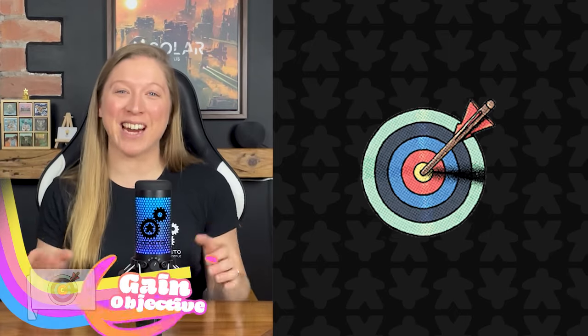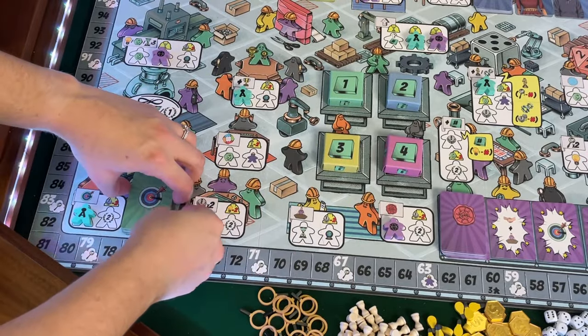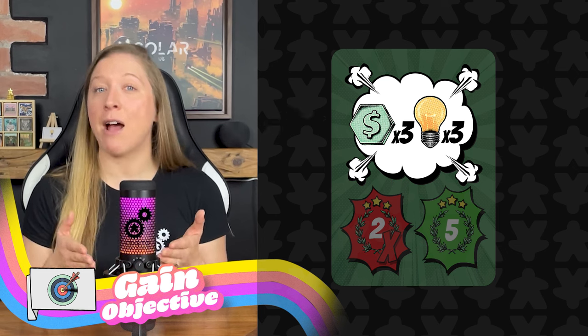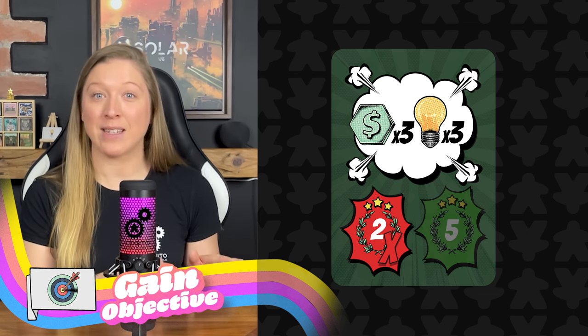The gain objective action: each time you place a worker in one of these spaces, you draw the top four objective cards from the objective deck, look through them, and choose one to keep — placing it face up in your player area for all to see. The remaining three cards are placed at the bottom of the objective deck. You don't have to take any of them. Each objective card has a requirement at the top; if you achieve the required objective by the end of the game, you gain the victory points listed at the bottom right. If you don't achieve it, you lose the victory points listed at the bottom left. Items required for an objective can only be used for one objective card, so if multiple objectives require the same resource, you'll need multiple instances of it.